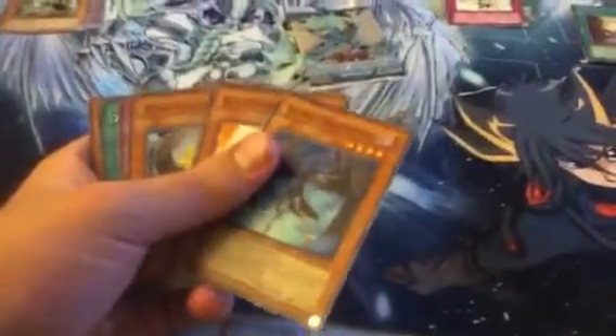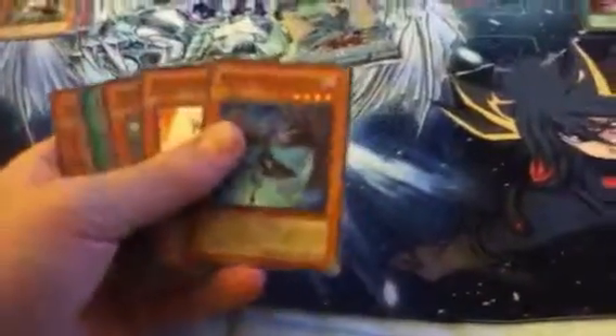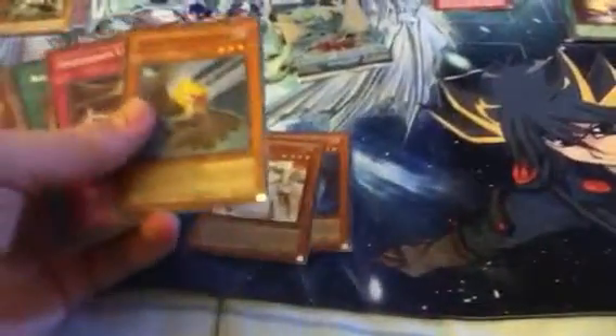I'm kind of sad that Power Tool Dragon wasn't really a Signer Dragon. This pack's giving me a difficult time. I really wish Power Tool Dragon was one of the Signer Dragons. From Raging Battle we got: Guardian, Kaluts, Overdrive Line, Against the Wind — trying to find it — Mirip, cool, one of the commons I've been wanting. That's pretty much it for that pack.